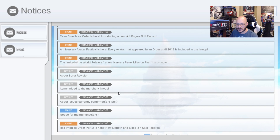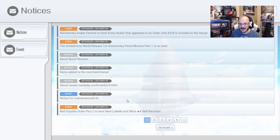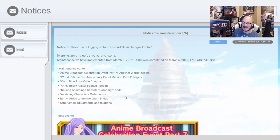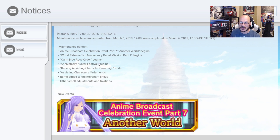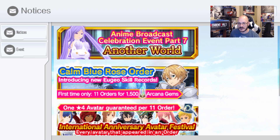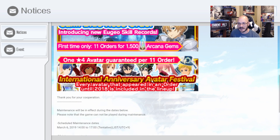About burst revision, and items added to the merchant lineup. Let's take a look at the maintenance content: Anime Broadcast Celebration Event Part 7 — Another World Begins — world release; First Anniversary Panel Mission Part 1 begins; Calm Blue Rose Order begins; Anniversary Avatar Festival begins; Raising Assisting Character Campaign ends; Assisting Character Order ends; items added to the merchant lineup; and other small adjustments and fixes.